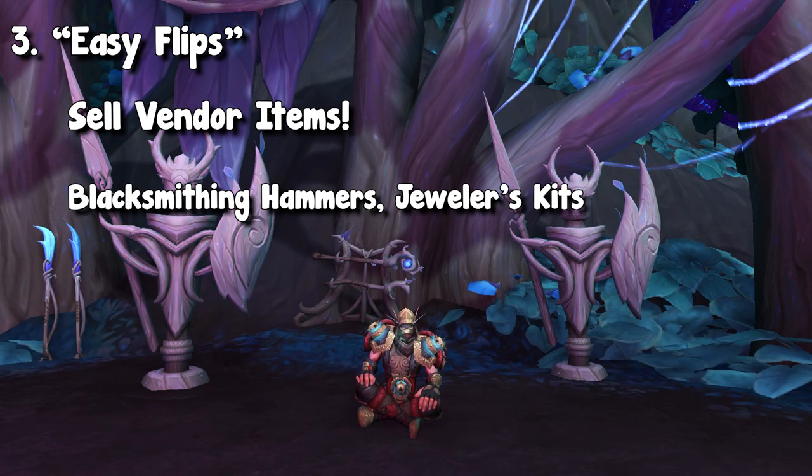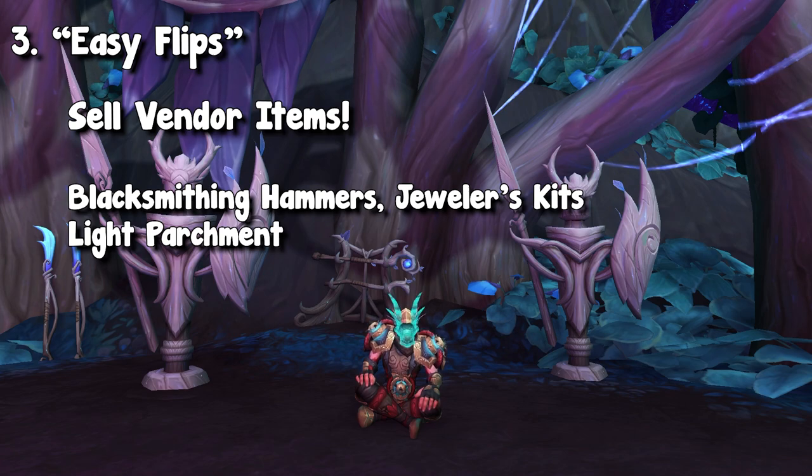This can be as simple as going to the blacksmith trainer and supply person and buying blacksmith hammers, putting them on the auction house, and seeing if they sell. You can buy up some light parchment, put them on the auction house — it costs a few copper, sell it for maybe a gold or so, and just make a little bit of profit there.